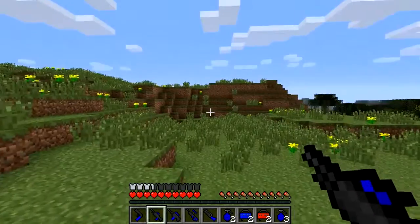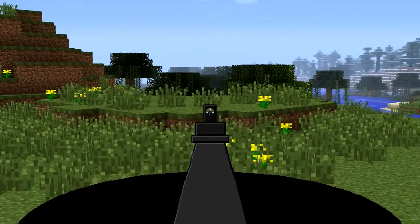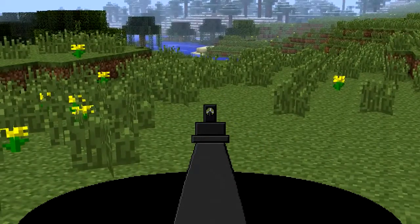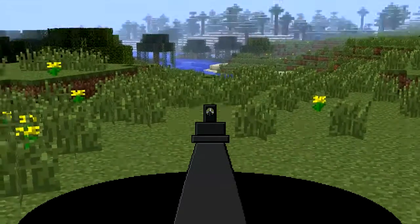Let's try out the shotgun now. You right-click to zoom, and then left-click to fire — and you see a massive spread of paintballs there. You can't spam-click that too much; I'm spam-clicking now and you can see how often it fires.